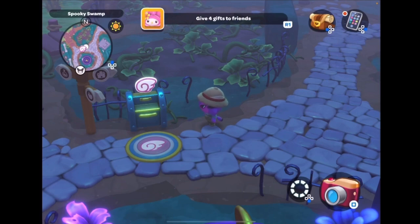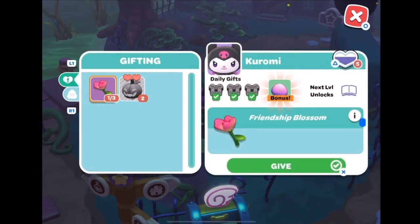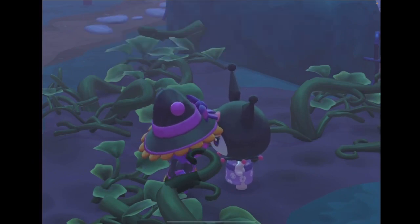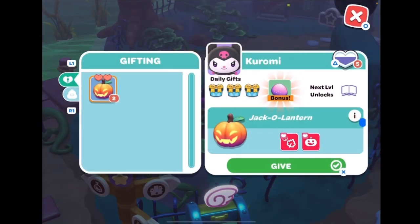One of the main things you want to do with Kuromi is when you get your pumpkins, make sure you do the jack-o'-lantern, because she's one of the hardest people to level up. The jack-o'-lantern gives you two hearts, and that's going to help you get to level 6 faster — because if you just give her pumpkins or pumpkin pie it's only one heart.